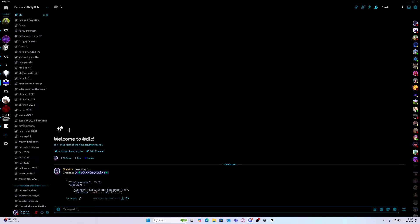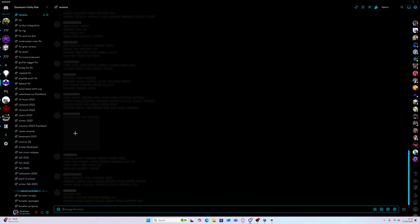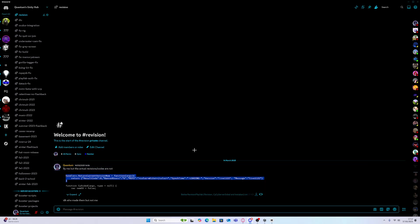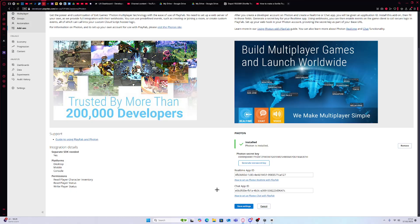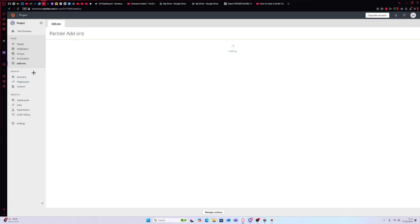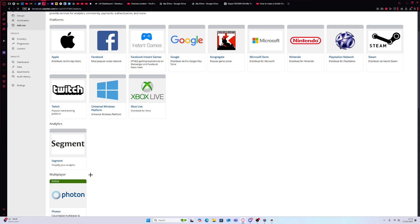Then go to the revision section here. Just copy this, or you can just download the whole thing. Copy that, go to your Playfab Automation. Revision is legacy, and just paste it in there. Don't change it at all, otherwise your servers will not work.